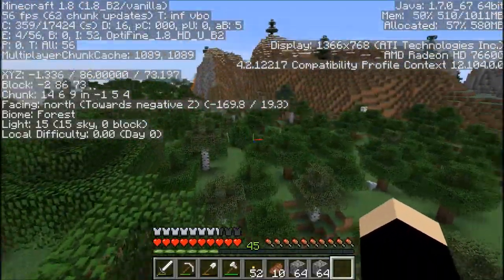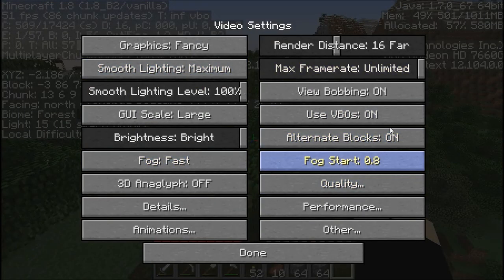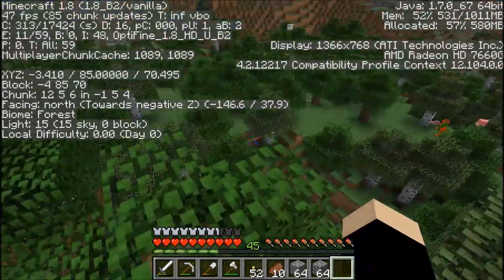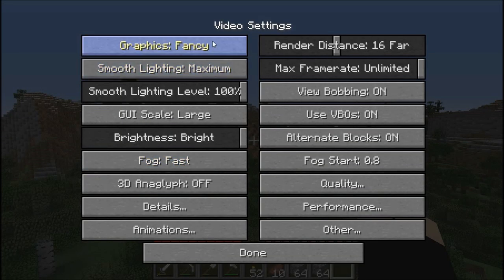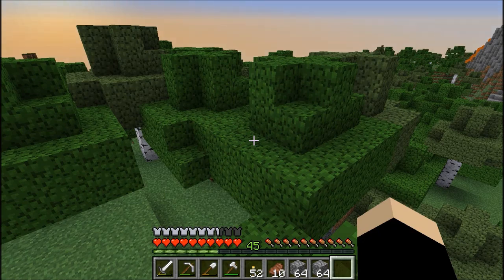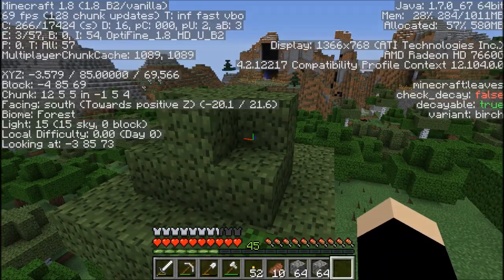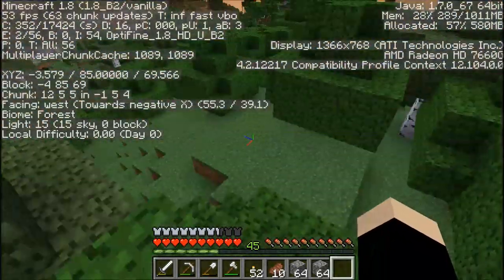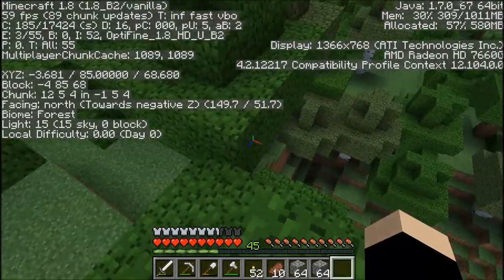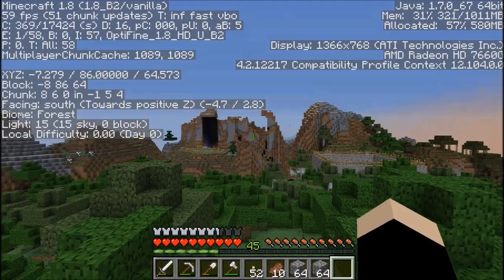And there it goes — it'll drop down a little bit sometimes when I play on these settings, especially while I'm recording. So let's go back to Options. You want to change it to Fast. You might notice the leaves look a little bit off — this is a bug with Optifine — but already my FPS is increasing. It's staying in the 60s, going into the 50s. It's better than it was before, even with the really ugly trees.